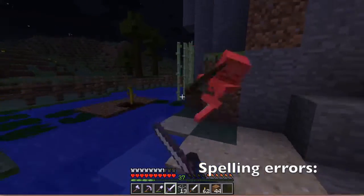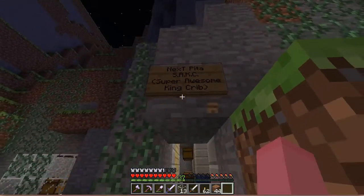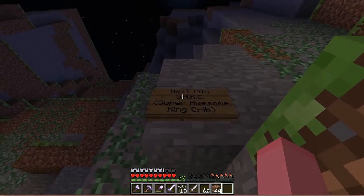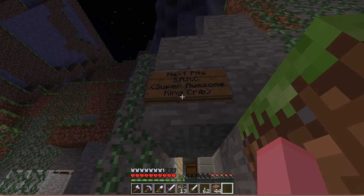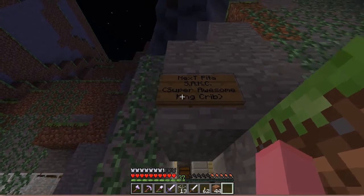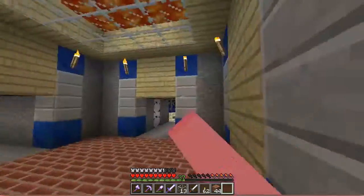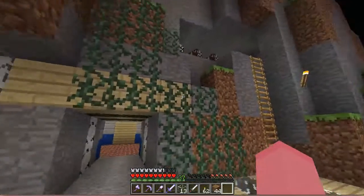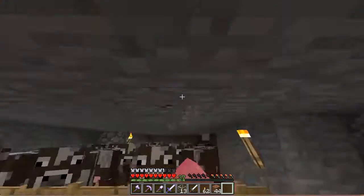Oh yeah, and I got tons of enchantments guys. Oh yeah, I got this actually — I found a name. And it kinda looks like a sack when I look at it now, like a ball sack. But that doesn't matter — it is a ball sack. A humongous ball sack. It's a super awesome king crib is what it is. It's a sack C, a sexy sack C.